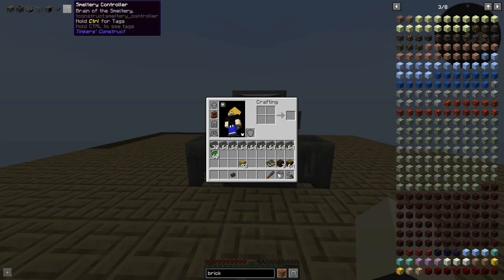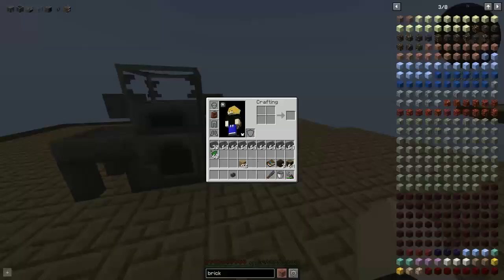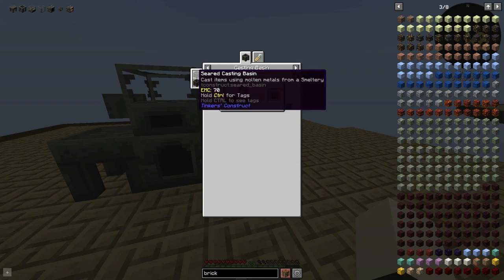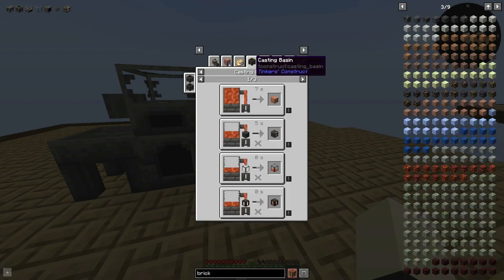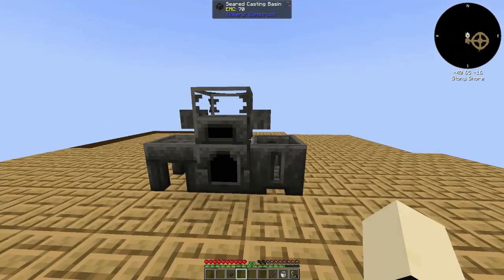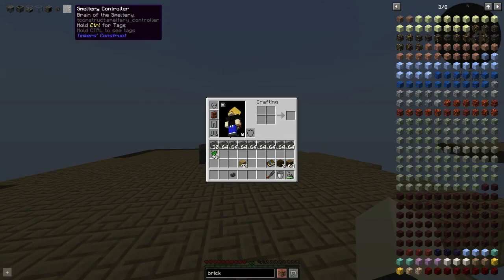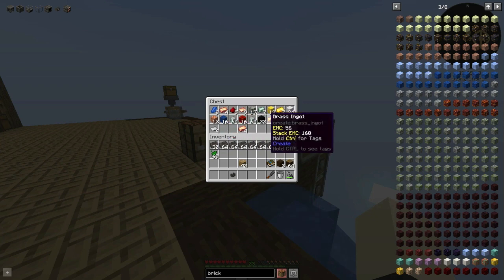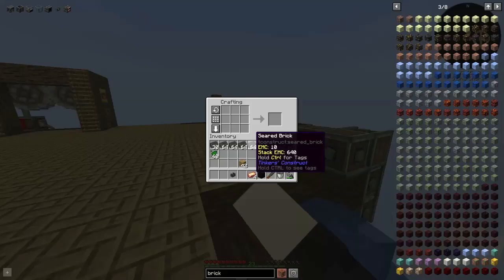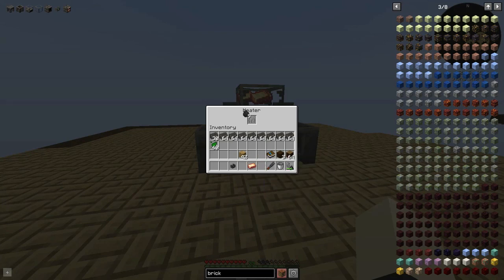Back then you would just build the multi-block controller and build the small smeltery. But now it's a bit more difficult. We can't just build it because we need molten copper. The only way to get molten copper is to make a small smeltery first. We need four ingots — luckily we have four here. Just take some coal and there we go.